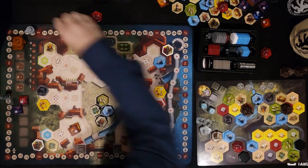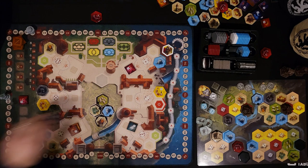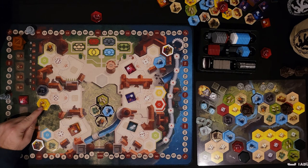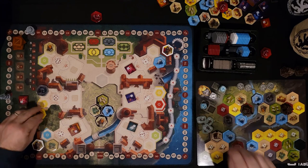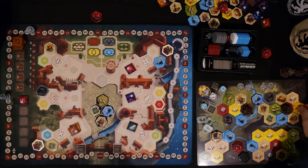Six, three, and two. I have one monastery space I really should go after. I might just spend one worker to make this a five and grab the monastery, and then the three can place it — that's the only place I can place a monastery at three, and it puts it right there.